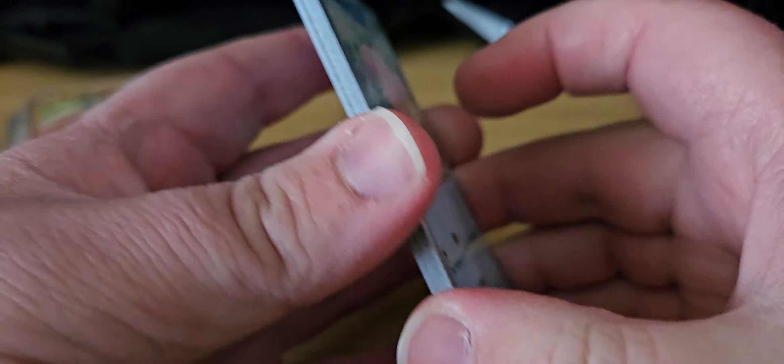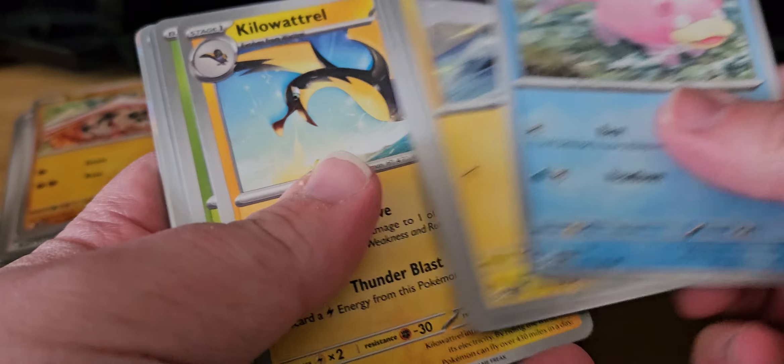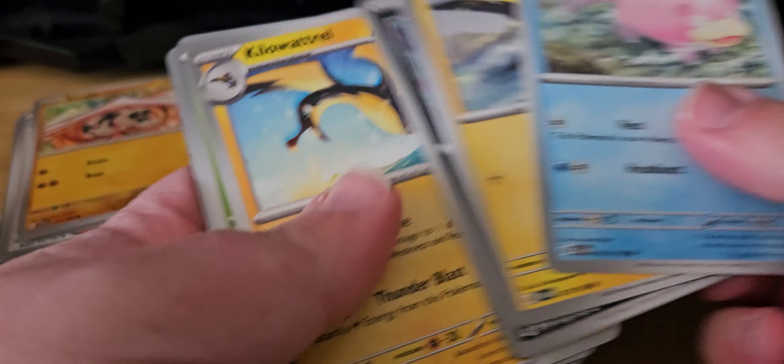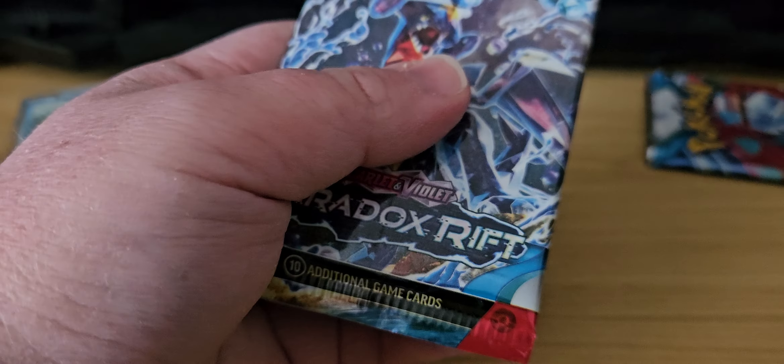That was actually a pretty good pull from the second pack — Waddle and Kilowatt. That's actually not a bad pull, wasn't expecting that. Onto Paradox Rift.